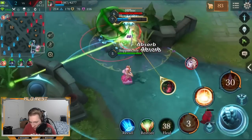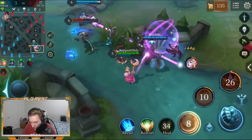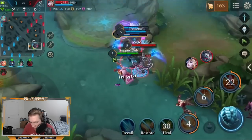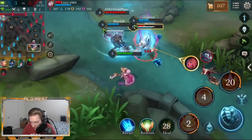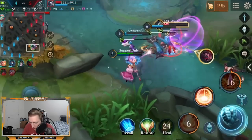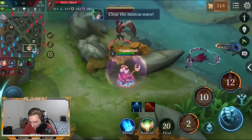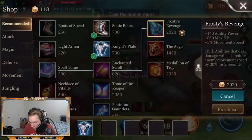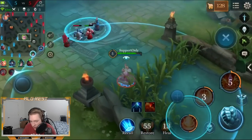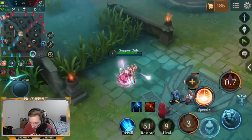I'll throw that stun right on top of her and drop the ultimate on top of that, so she's silenced and can't escape. That was a really good play by Arum having the Italian ult like that. We'll get that kill. Now I'll go and get Frosty's Revenge — that way when I drop my ultimate it'll be really hard for people to get out of it if they don't have dashes. Natalia should be stuck in my ultimate with it cast right on top of her.